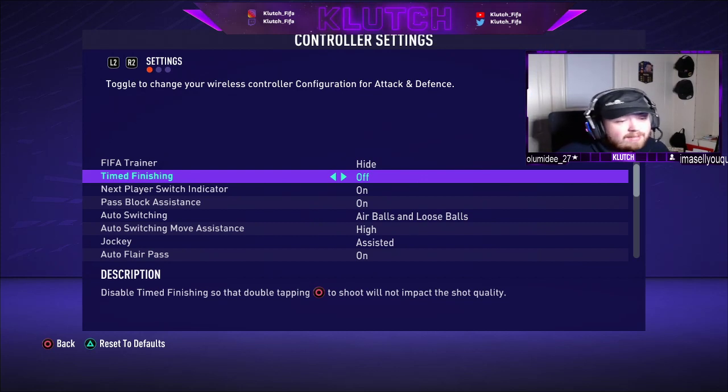First one is timed finishing. For me personally, timed finishing doesn't do anything — it doesn't really affect shot accuracy or power. The only thing I use it for is penalties and free kicks because it does make those a bit more accurate; otherwise they kind of just go wherever they want to go. Apart from that, timed finishing is a bit useless. It's not like FIFA 19 days where greening something was pretty much a 99% chance of going in, or like 2K where a green timing is basically a guaranteed bucket.